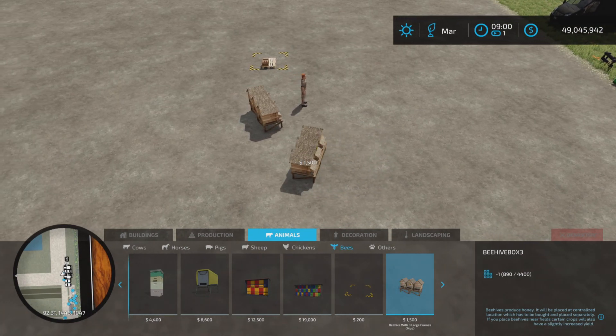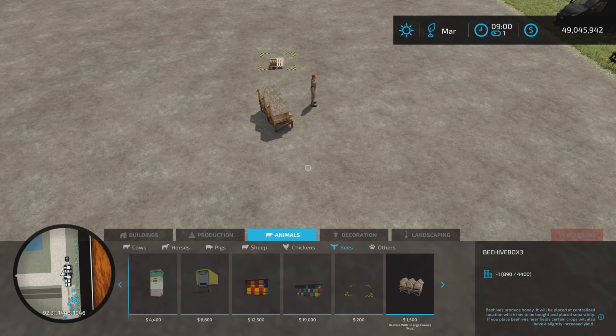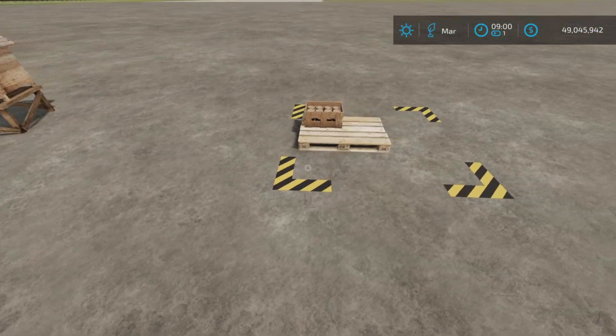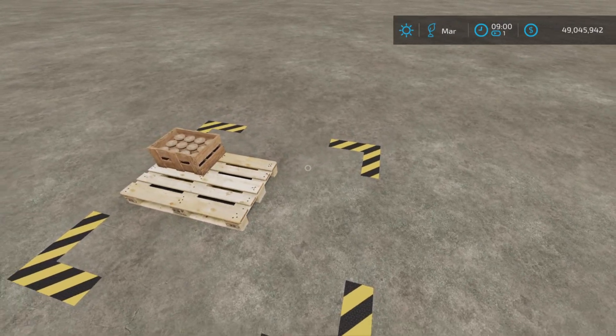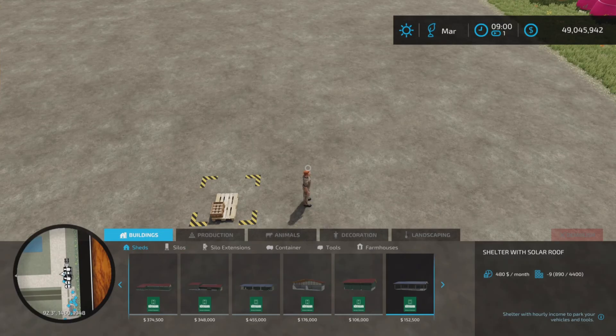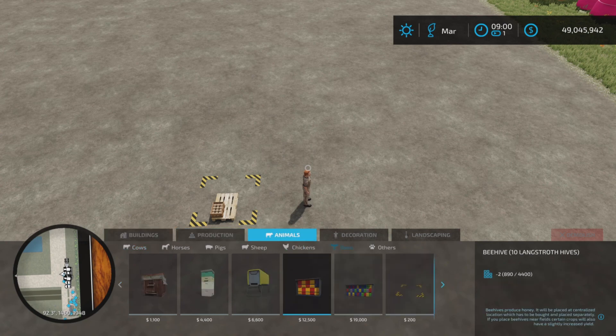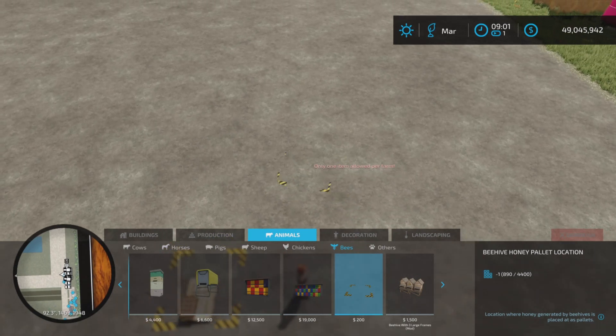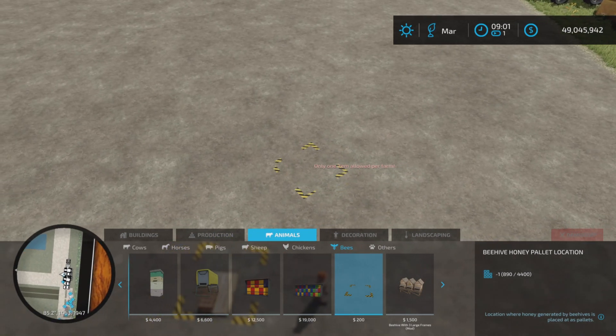Is it two or three? I looked at it — this is like a few slots, not that many really. You will have to put down either a modded or the base game version. If you go back here, under Animals and Bees, you will have to put down a Beehive Honey Palette location, but you're only allowed one, just so you know.